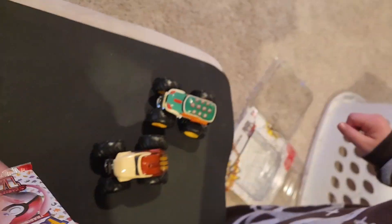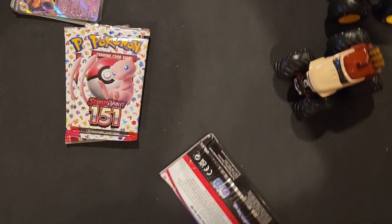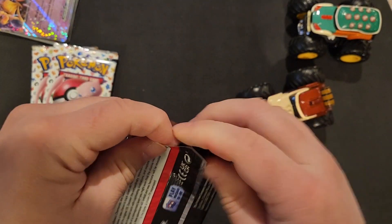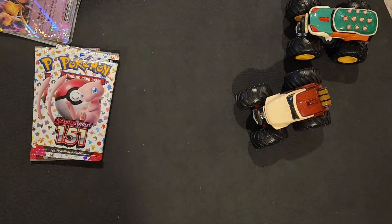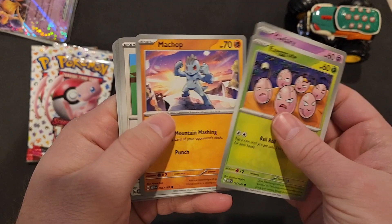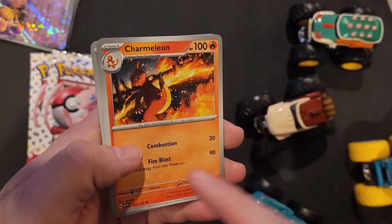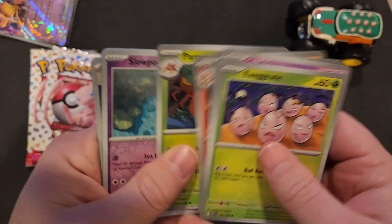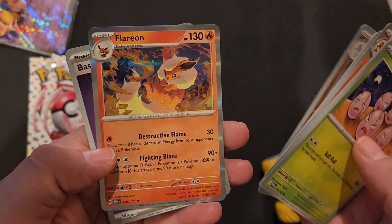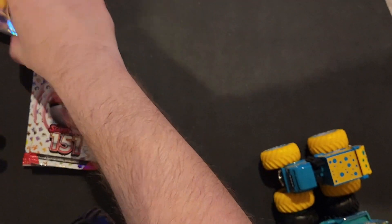Should I open this pack next? Exeggcute, Clefairy, Machop, Porygon, Scyther — you like Scyther, don't you? Charmeleon, Parasect, Slowpoke. These are shiny — look at that one. Machoke, I like that one. Flareon, and then a basic energy — sparkly basic energy.